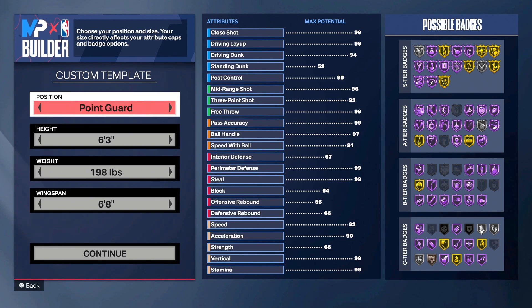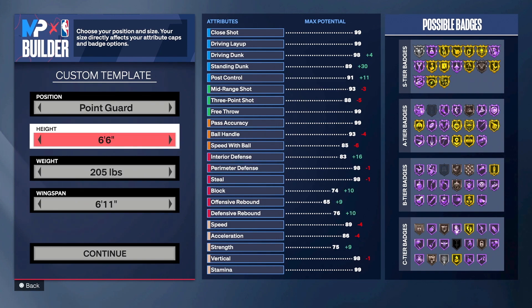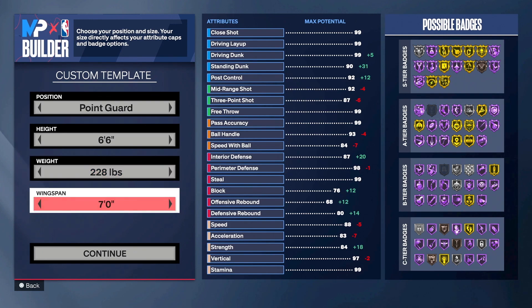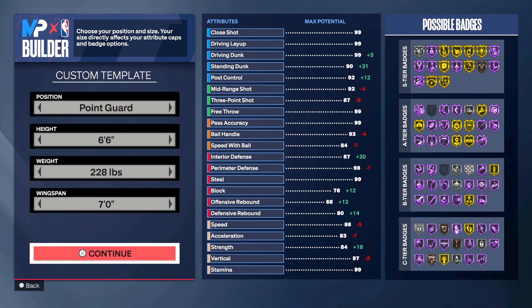The first thing we have to focus on is our position: point guard. For height, we are going six-foot-six — we are literally playing with a meta height. For our weight, we wanted a good balance between strength and speed, and we found it at 228 pounds. For our wingspan, we went seven feet, which gives us everything we need for finishing around the rim, shooting, and defense.